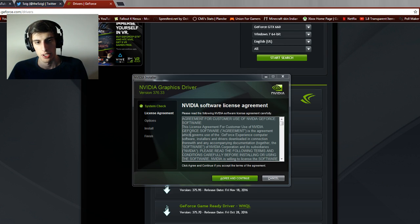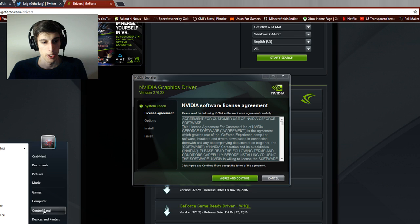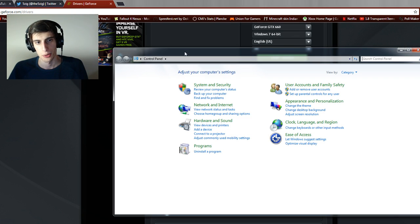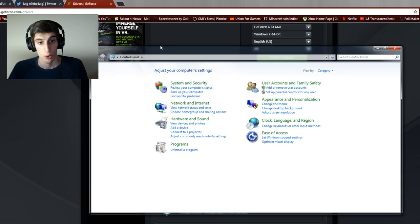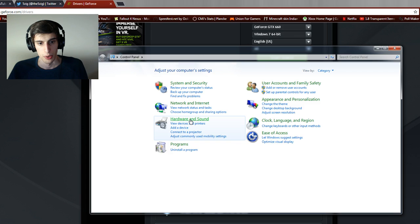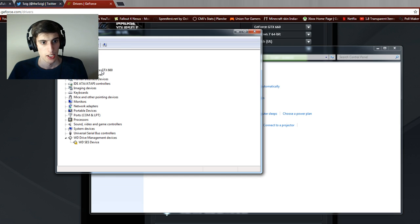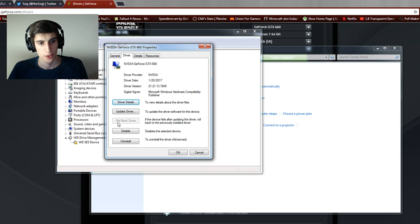Now if you don't want to actually download this driver — as you can see on screen I'm about to install it — there is another way. It didn't work for me because it just didn't allow me to roll back. But if you go through your Control Panel — this is Windows 7, I have no idea how it is on Windows 10 or 8 — go to Device Manager, go to your Display Adapters, click on that, go to Drivers, and there's a Roll Back Driver feature. It's not available for me, so I can't just roll it back. That would basically do what I'm about to do without having to download the driver — it would just roll it back to the previous version.